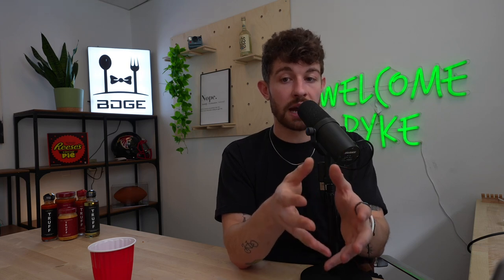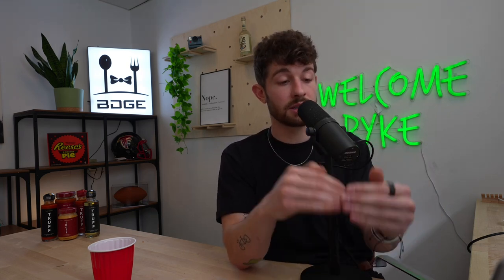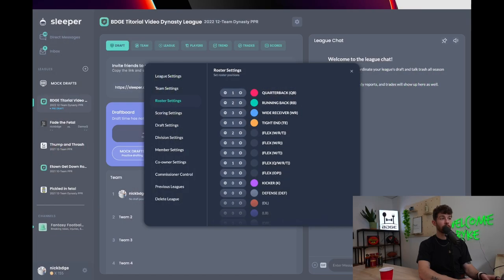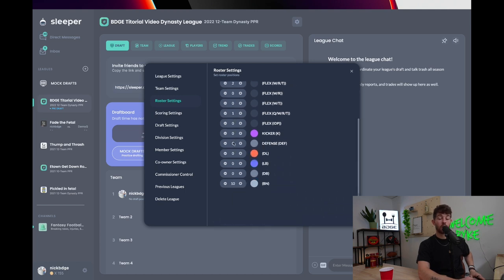So the startup draft is going to consist of 28 rounds — that's a lot of players. There are a lot of rounds, which doesn't leave many players on the waiver wire. Based on the starting settings: one, two, three, four, five, six, seven, eight, nine, ten starters — no kickers, no defense. Ten starters plus 18 bench spots gives us 28 roster spots. That is the point of a Dynasty: you have a very large team that you manage for a long time.